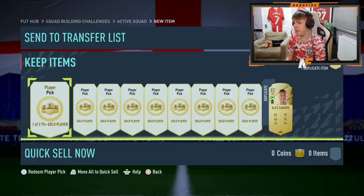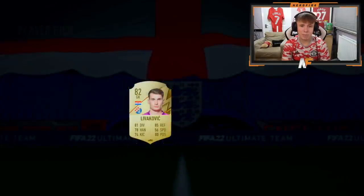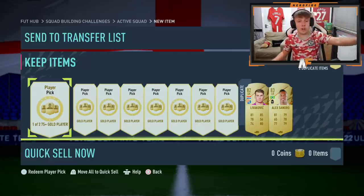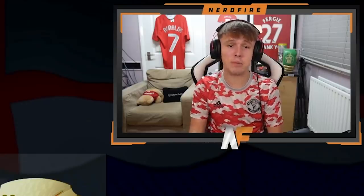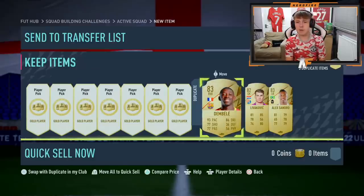Player pick number two — come on EA, give us something nice. An 82 in the second one is not too bad, I guess. We'll take him, we already own him. 82 is still not too bad. I'm looking for a Road to the Knockout stage because I haven't packed one yet — I've opened all the promo packs we've had available. Next one up, Ousmane Dembele, which is kind of annoying because I've packed him and traded him about 15 times. We'll take him and use all these players obviously in SBCs that are out right now — there are a lot of SBCs we can complete.